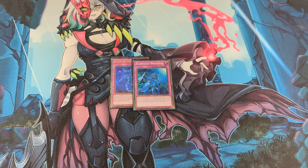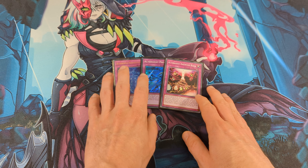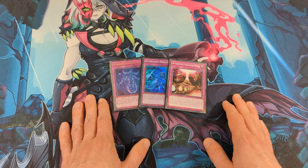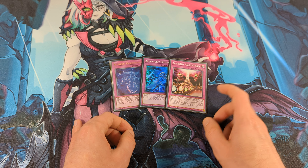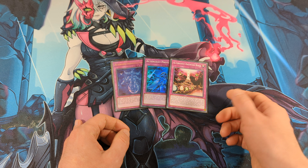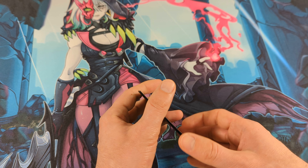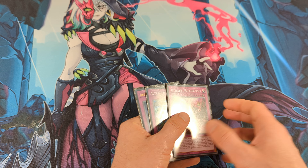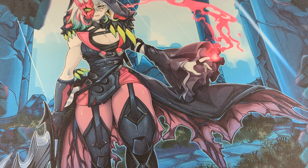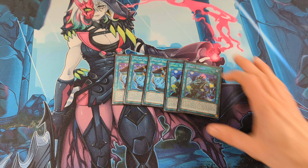Next, for the Altergeist traps, I play one Manifestation, one Protocol, and one Haunted Rock. I play only one of each because traps going second are not really the best. I play one Haunted Rock because it combos with Maronator — you can activate it during your turn one so you can activate Multifaker.